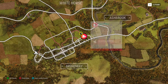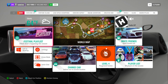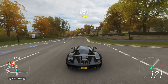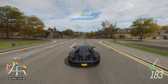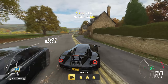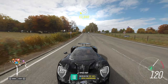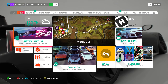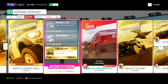Next up is a speed trap. I suggest starting on the downhill side — we need to reach 228 mph. I picked the Ford GT because it has good high-range speed, even though the rear-wheel-drive launch isn't ideal. Just get through the corner and let the power do its work — we hit 230 mph which is good enough. You'll also complete the first daily challenge by earning three stars from speed traps.